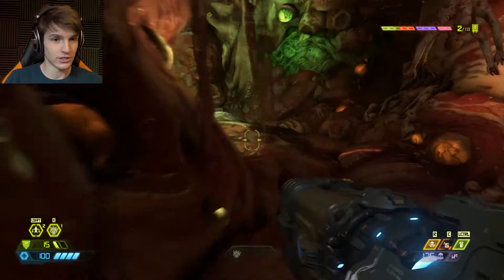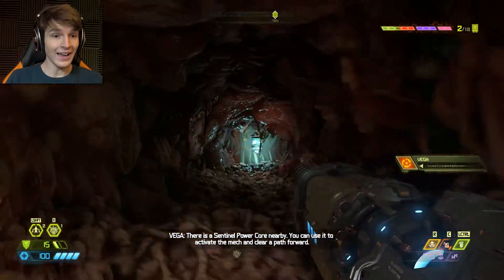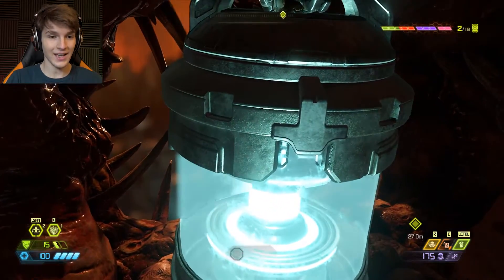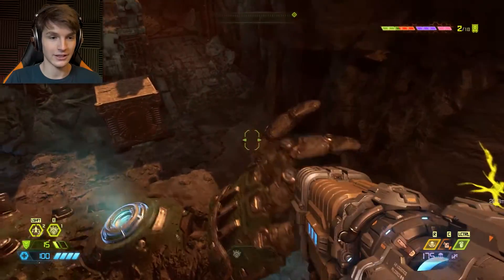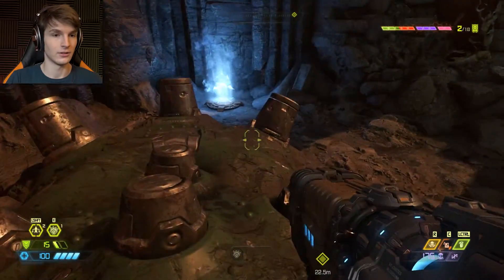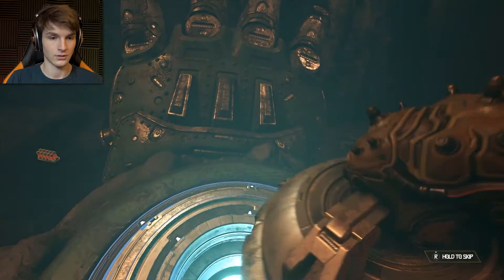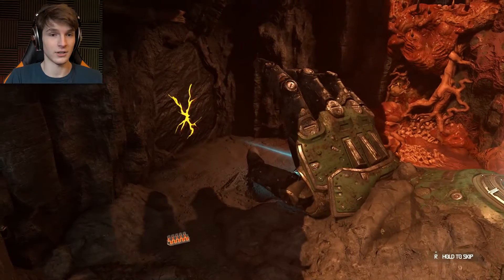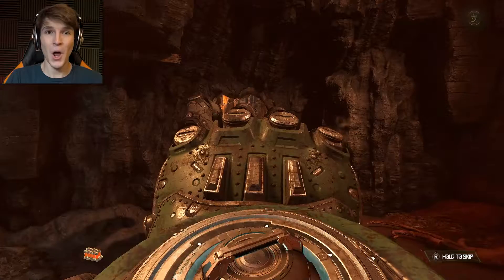There is a sentinel power core nearby. You can use it to activate the map. I found it! I got it. I knew going inside that weird pit was a good idea. I didn't even know that's what I was supposed to do, but that's kind of cool. Well, now we know!